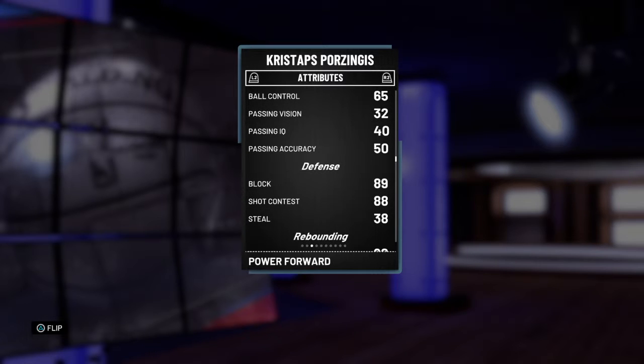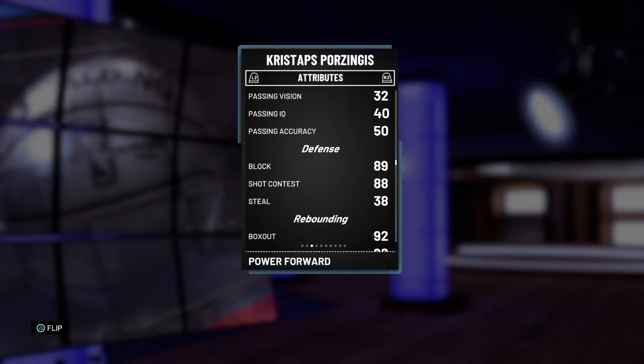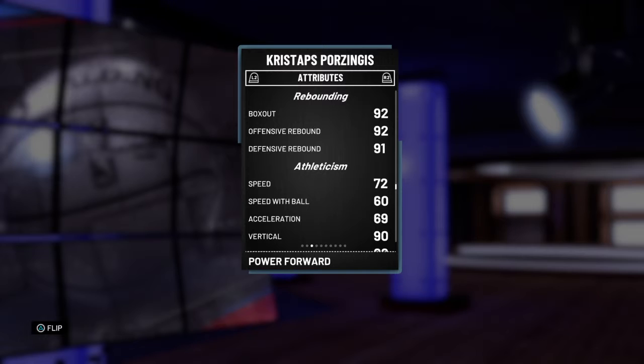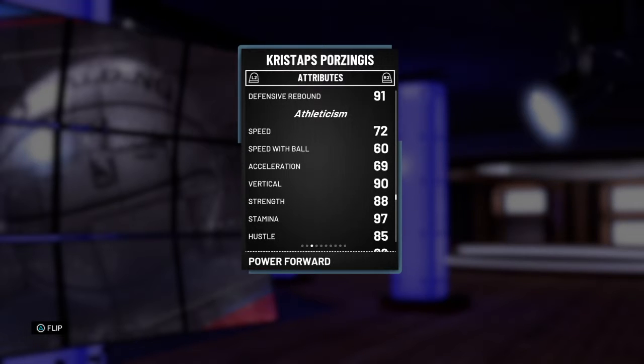89 block — that should be a little bit higher. But still, he's 7'3", he's going to be blocking everybody's shots. 88 shot contested, pretty soft. Only a 38 steal. Great rebound, 90+. 72 speed is okay. 60 speed with ball is okay. 69 acceleration.